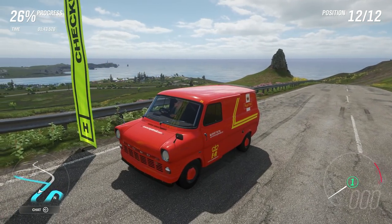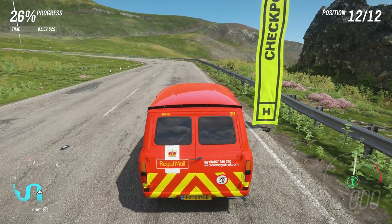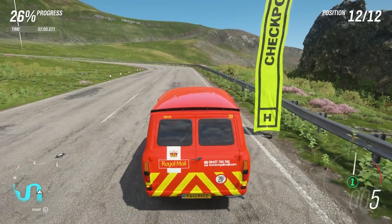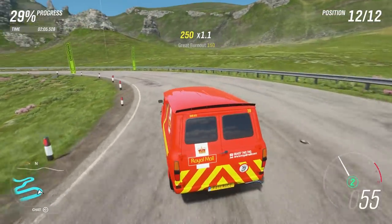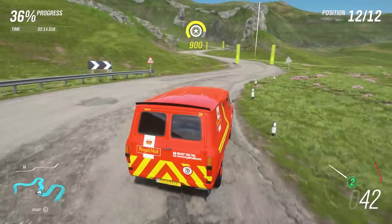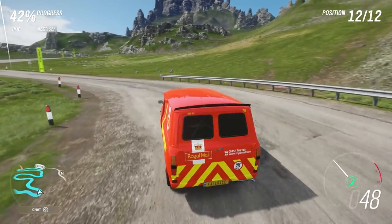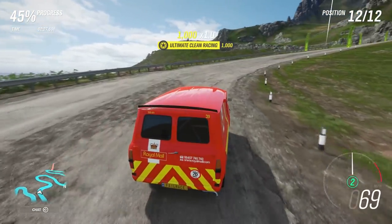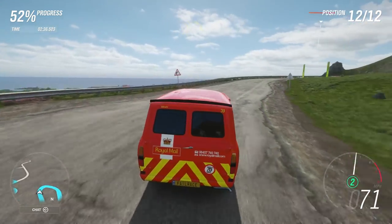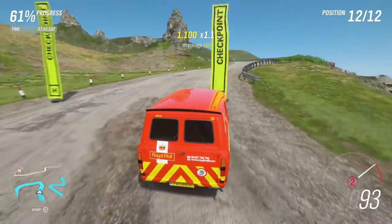Here we are on to our second run with the Ford. I'm hoping maybe I can be a bit neater - I think that's where the time is going to come from. I might try on this run leaving the van in second a lot more. My theory being it might be easier to get on the power out of these corners. We should have enough power and torque to get away with it, and it makes it a little bit more manageable - so I can focus more on the massive understeer from the front end rather than worry about the huge oversteer from putting the power down.